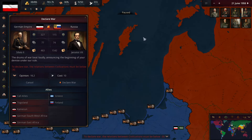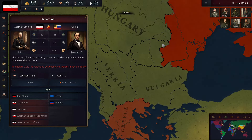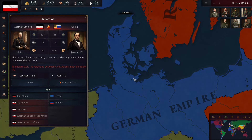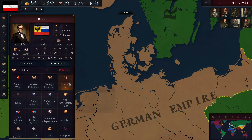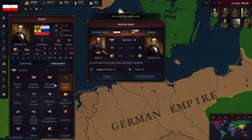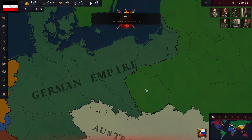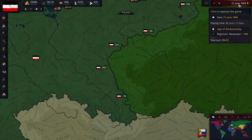The war will bring in Finland, which is apparently a vassal of Russia, and it'll bring in Greece. We'll have to watch out for Greece — I think our troops up here should do an okay job. Let's send an insult to Russia — we're going to destroy Russia. That's the main goal: take out Russia.